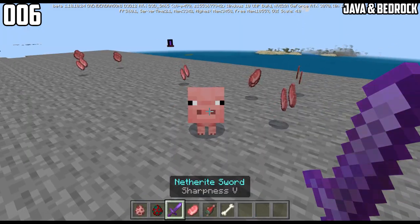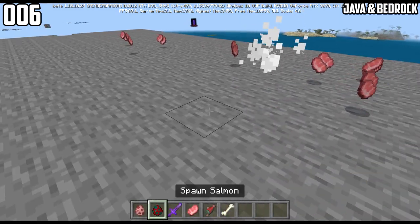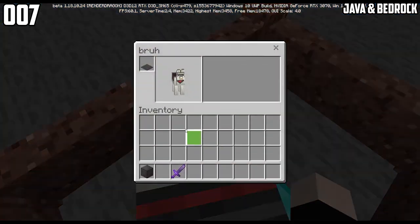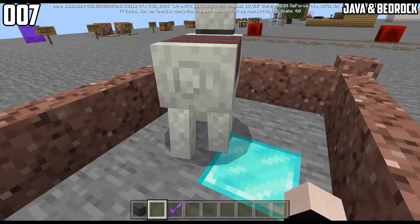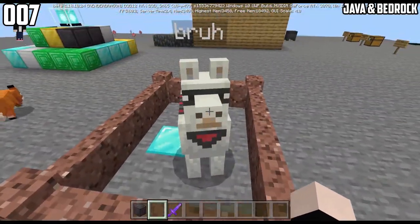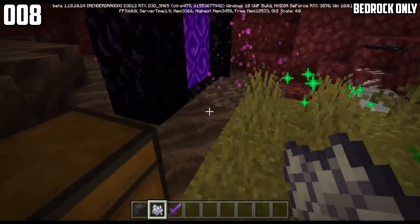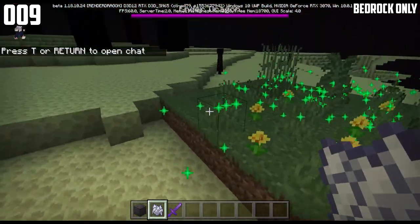If a baby animal dies, it does not drop anything. However, if a baby salmon dies, then it drops a fish item. The gray carpet also comes with glasses on llamas. In the nether, only dandelion grows, and same with the end — only dandelion grows.